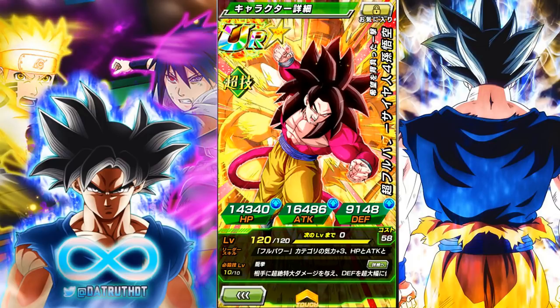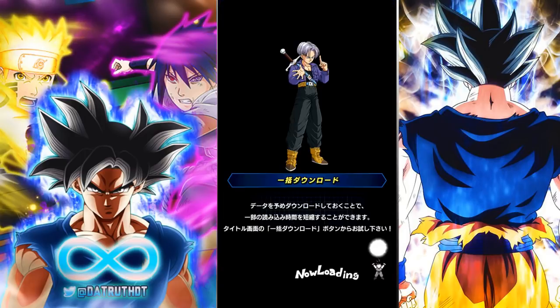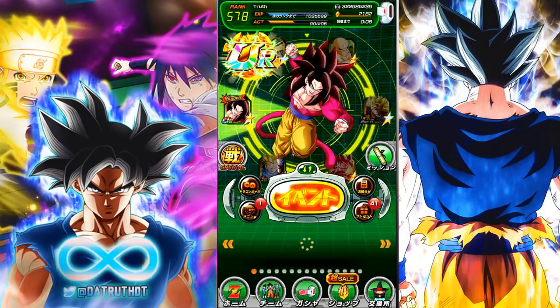The shining light here is that besides the full power category, this Goku also gives a buff to Super and Tech types — HP, attack, and defense 90. So the units you're bringing aren't exactly going to do a ton of damage, but you could bring units that are very good support types. That's kind of the build I'm working with right here.